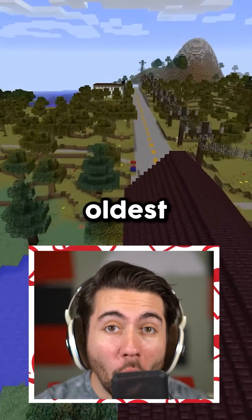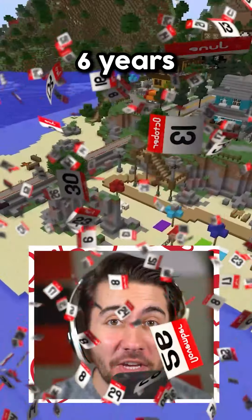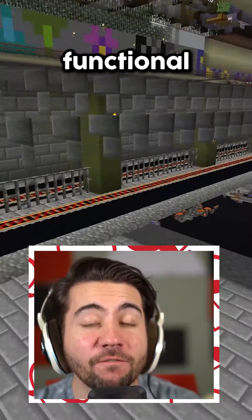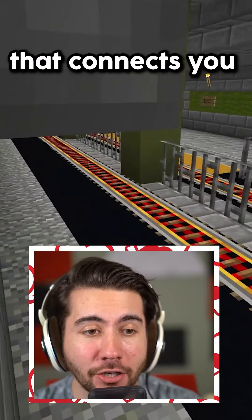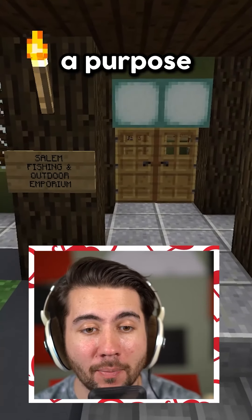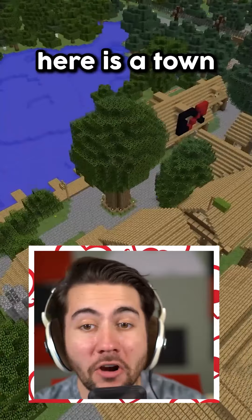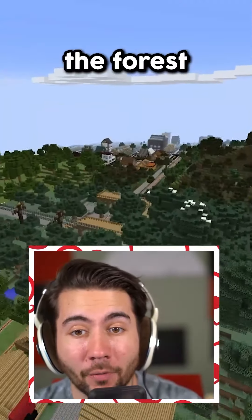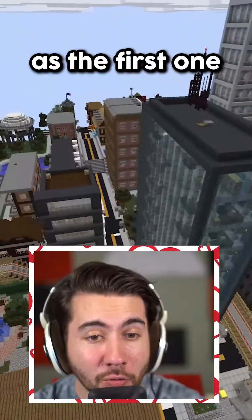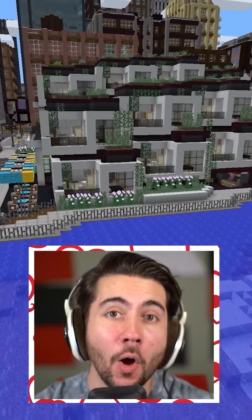This is Minecraft's oldest map, and it's taken over six years to make and is still being worked on today. Underneath every city is a fully functional railway system that connects you to other cities, and every single house and building actually serves a purpose, like this one which is a fishing store. There is a town all the way in the middle of the forest, but it's connected to another massive city. Each one of these buildings is hand-built one block at a time.